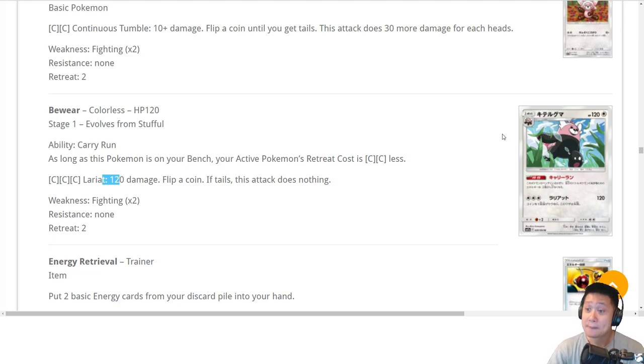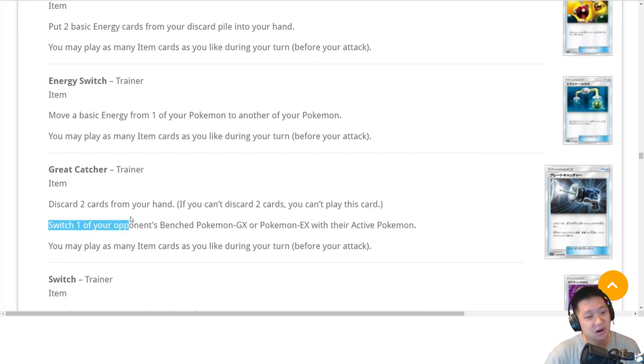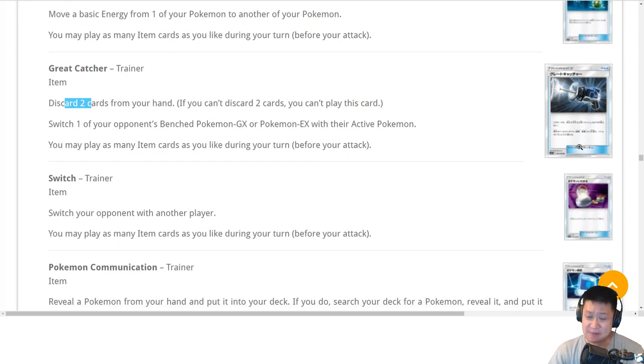Now the trainers — most reprints, but we may see something new. Great Catcher: Guzma is leaving, so this is probably the replacement until the next expansion. Discard two cards, bring out a bench GX Pokemon from their bench — big two prize card value. It's an okay replacement for Guzma. Guzma gets you everything, but this has enough value where you can hunt off your opponent's GX. If they're not using a GX deck though, it may not work. It's going to be an item that requires discarding two cards like an Ultra Ball, and it just won't work against something like Zapdos. There's use for it but it has that backfire condition.